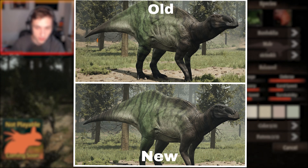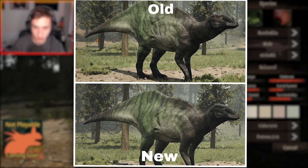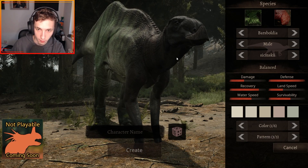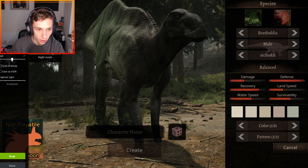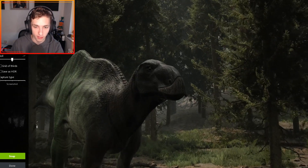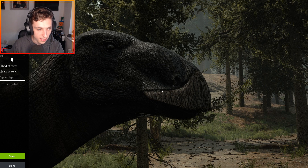So the beak of this dinosaur has been updated. Before, the beak was a lot harder to spot, but now it's very very obvious. If you look at the beak of Bars Boldia here, you can see it's very obvious. I'm going to have a before and after picture — the before picture is that the beak kind of went up like this but was not obvious at all. This groove here was not visible and the beak kind of just blended in with the skin.